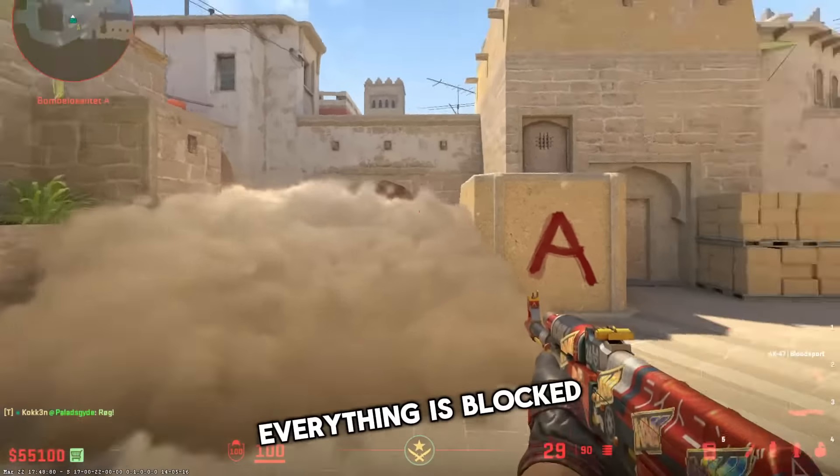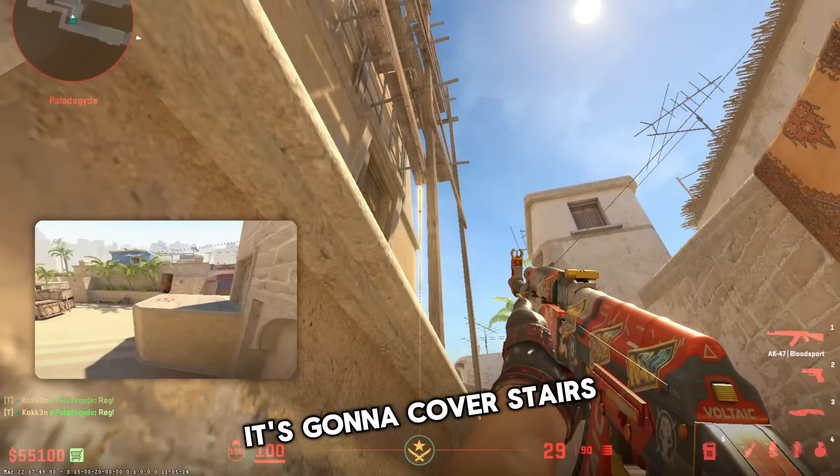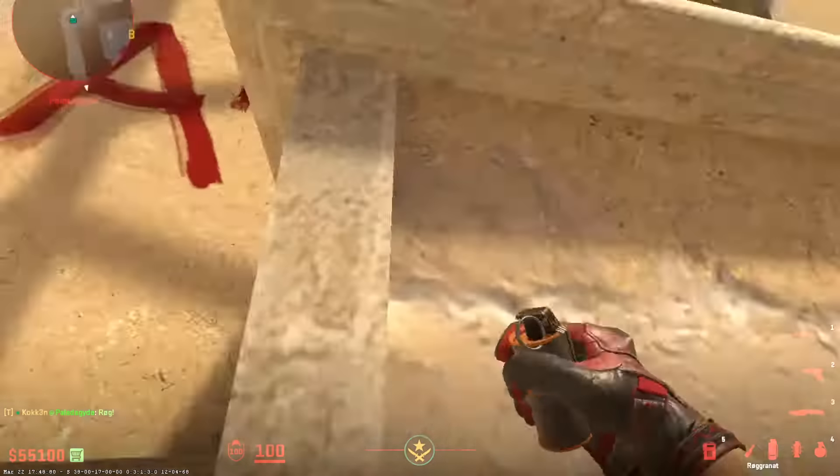So let's try both smokes together. Jump up here, dead center, up here and throw — it's going to bounce and cover stairs. Another teammate aims dead center and smokes jungle. Now you have full control of stairs and jungle, and if you smoke CT the side is yours. Three good smokes for taking your A-side — go practice guys.